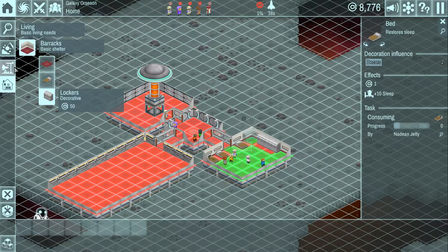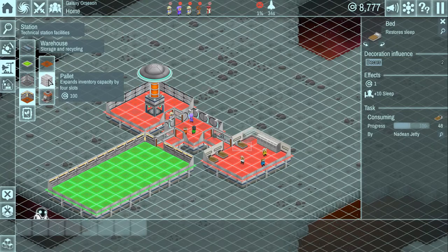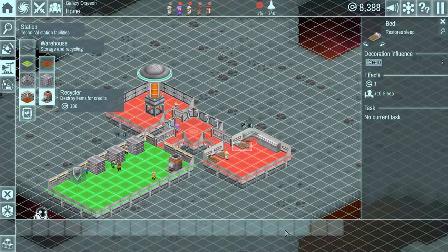Let's put some stuff in our warehouse - these pallets. You'll notice down here we have the inventory space and you'll watch this go up as we place new pallets. This is one of the first things you'll want to make, by the way, because you'll quickly fill this up. I'm going to throw a recycler over there too.